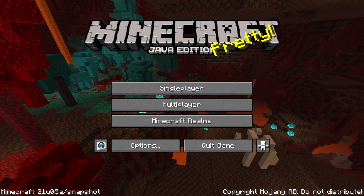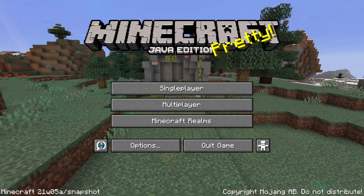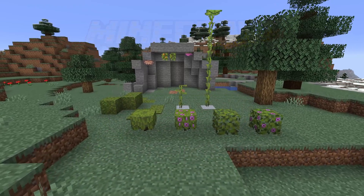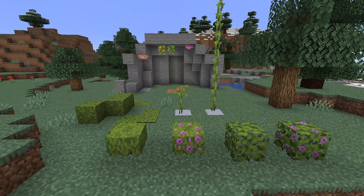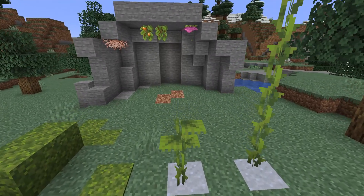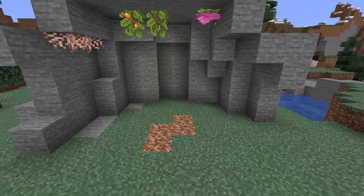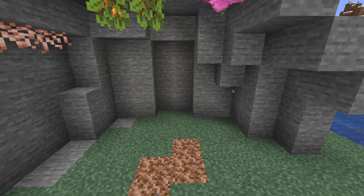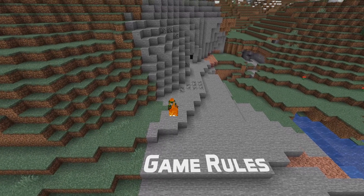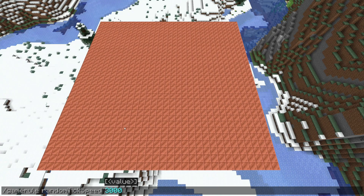Ladies and gentlemen, Snapshot 21W05A is out bringing a load of new lush blocks, as well as some technical improvements and changes. My name is SlicedLime, this is going to be a video about all of the technical changes in this version. I am assuming that you are familiar with the gameplay changes, and if you aren't I would recommend you to watch my gameplay update video, which is linked in the i-card and in the video description. Without further ado, let's get into the technical changes in 21W05A starting with a game rule change.